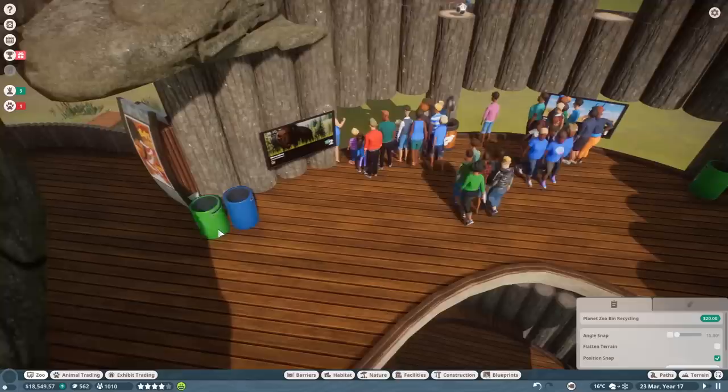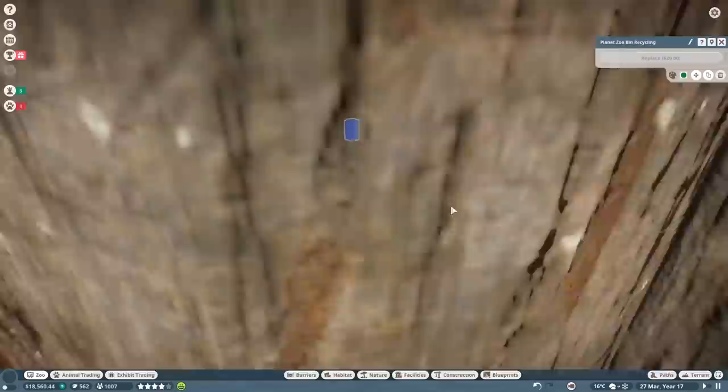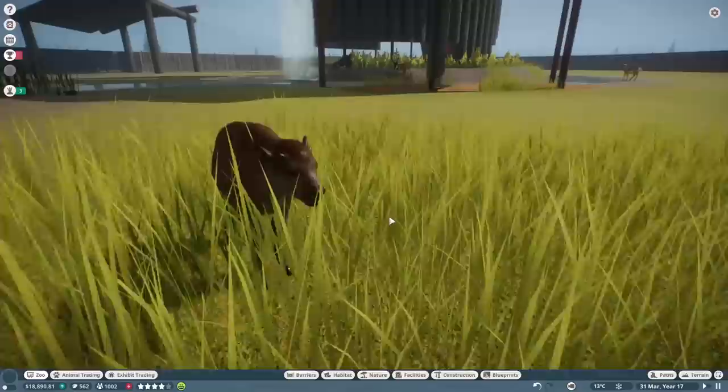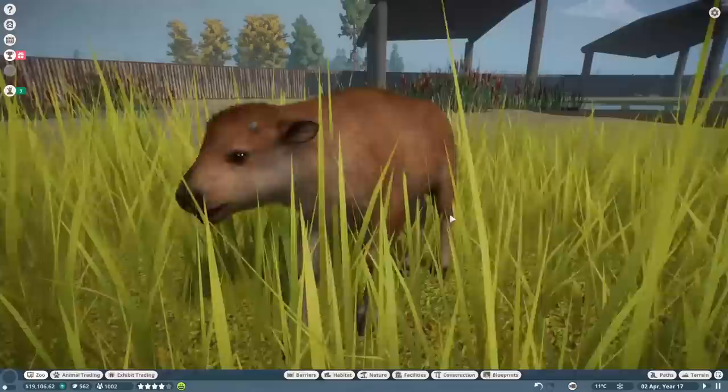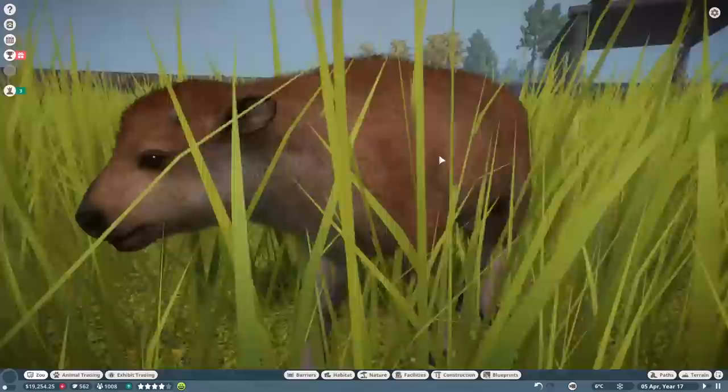Interesting fact you guys have been dropping in the comments about Disney World — they have bins every 10 steps, which is crazy to me. I'd be willing to walk more than 10 steps to throw something in a bin. Oh my god, we missed a birth because we were looking at the feeding! Such a cutie — what a name — Swindle! I can't get over the little noises they make. I had the pleasure of feeding a baby cow once, they're absolutely adorable — this reminds me of that.